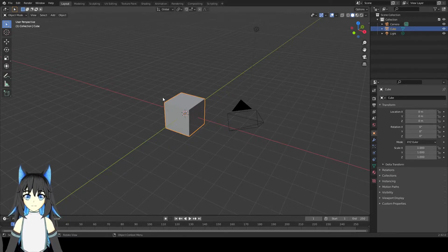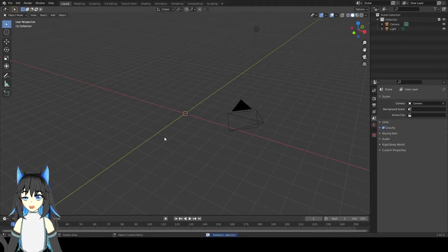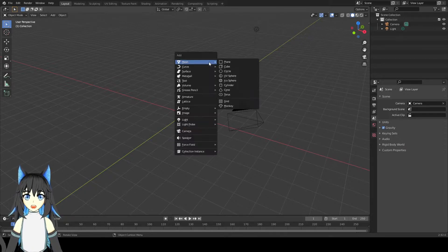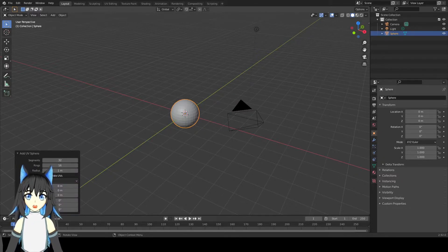First, there is one cube here, so delete it first. And add a sphere — just press Shift A. Then select the sphere. I will turn the segments to 16.